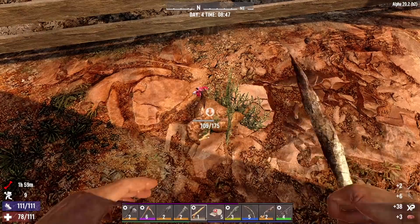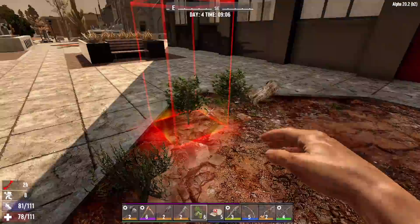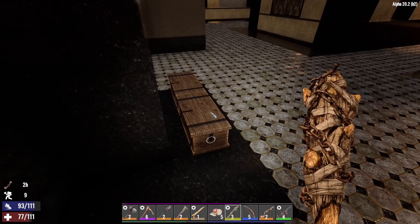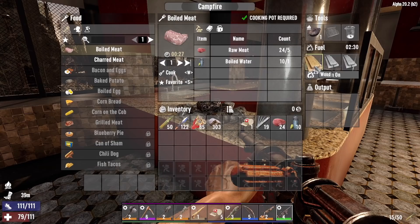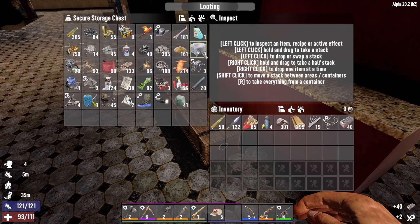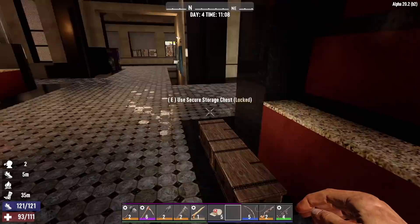We'll harvest this chicken, wobble our ass back home, sustain some life. I know I have at least a couple of splints in store, so we'll use a splint. And then we'll get that baseball bat crafted. 40 pieces of forged iron - we also need some duct tape and leather, and we already have our wood. Let's go ahead and get this baseball bat crafted. Man, three and a half minutes. Well, it is what it is.